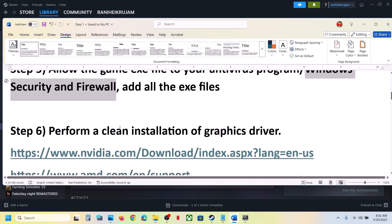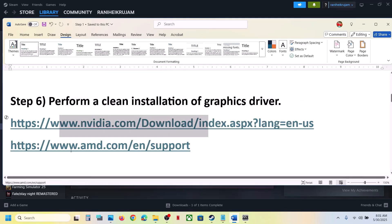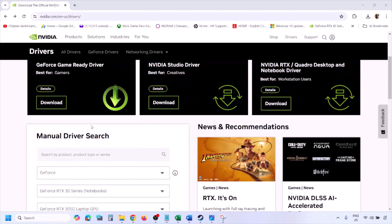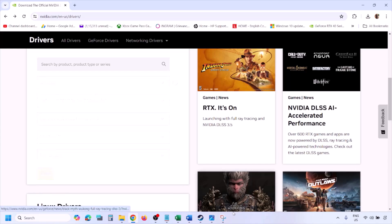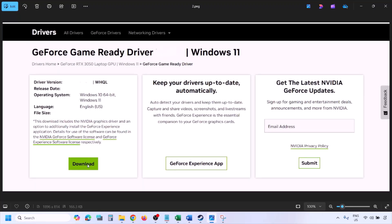The next step is to perform a clean installation of your graphics driver. If you have an NVIDIA card, go to the NVIDIA website; if you have an AMD card, go to the AMD website. Go to the NVIDIA website, select your graphics card from the list, make sure you select the correct card and the right operating system — Windows 11 or Windows 10. Click Find, and you will see the latest GeForce Game Ready driver. Click View, then Download, and let the download complete.